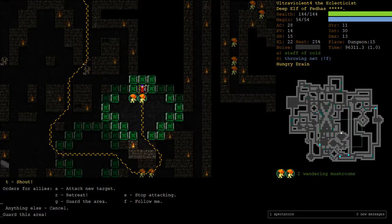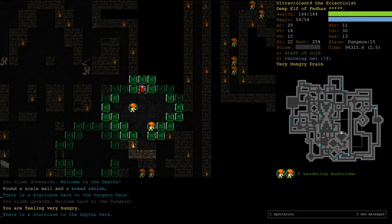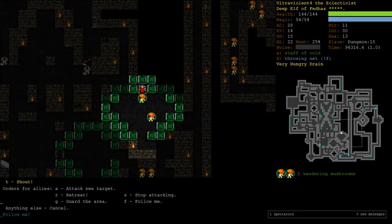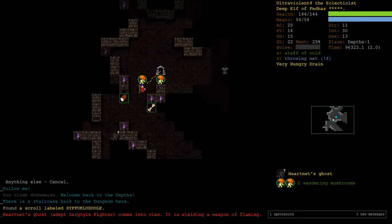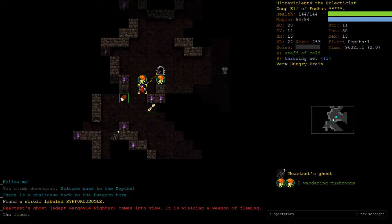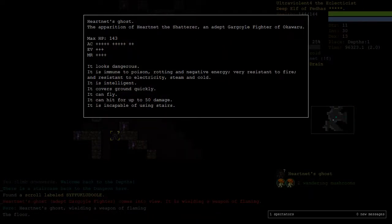I'd like to tell my two mushrooms to guard here while I just go down and have a look. There's nothing there, which is always what you're after. So I'll say follow me again. We've got a ghost - Heartnet's ghost. It's a gargoyle fighter, it's probably going to have a lot of AC. It does.